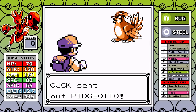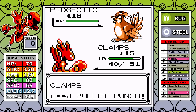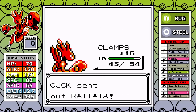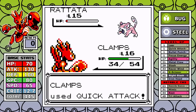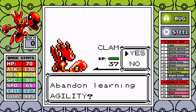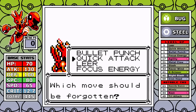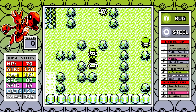For rival number two, the age-old question is whether you'll get hit with Sand Attack — today we don't. I use Leer, soften up the bird, and take it out after some resisted damage. You cannot pick the starter you're against, and Charmander with Dragon Rage this early is just one of the worst experiences, especially since we're doubly weak to fire. At the end of the fight I hit level 17 and get access to Agility.